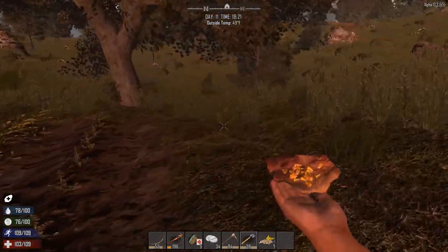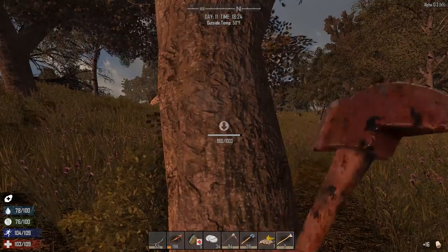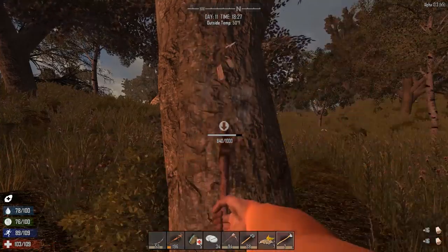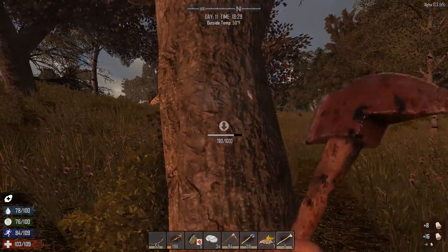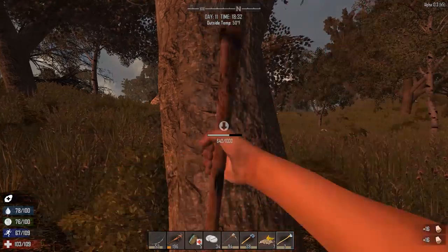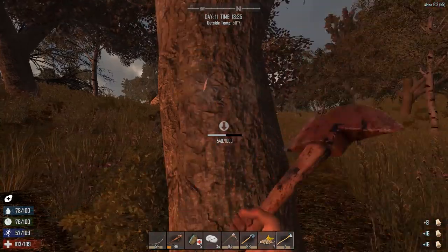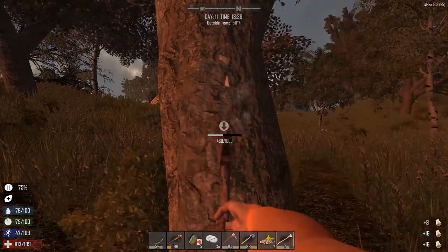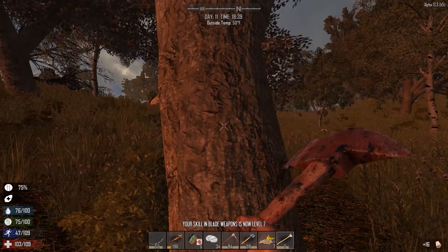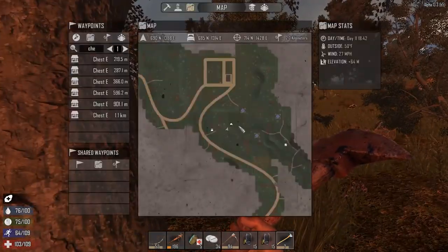I'm going to spend the night inside organizing and then tomorrow we are definitely going to start building - I was supposed to start building today. Using axes is going to level up my bladed weapons, which is pretty cool. What I really want is to learn how to make a machete, because I don't like the hunting knife - it has no reach. I want something with some reach. This is a really weak axe, I must have made this at pretty low skill level.